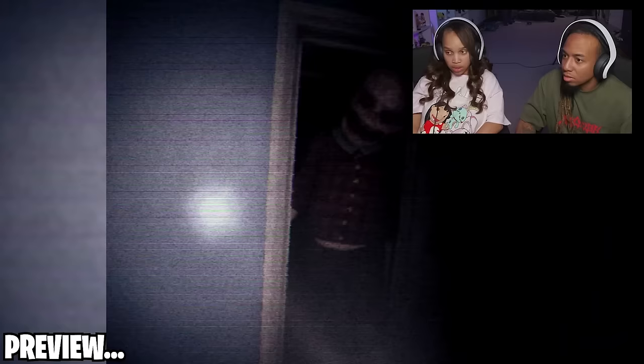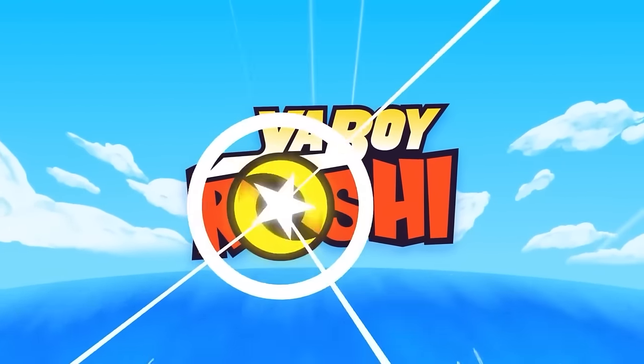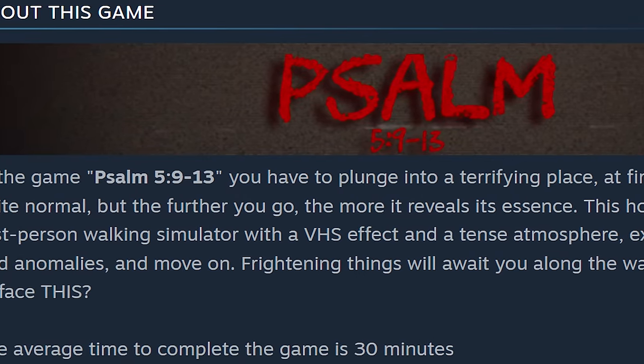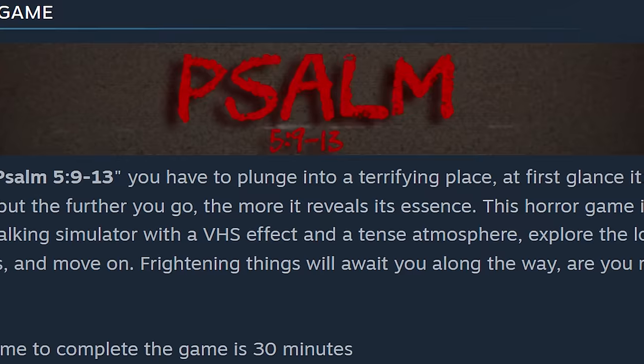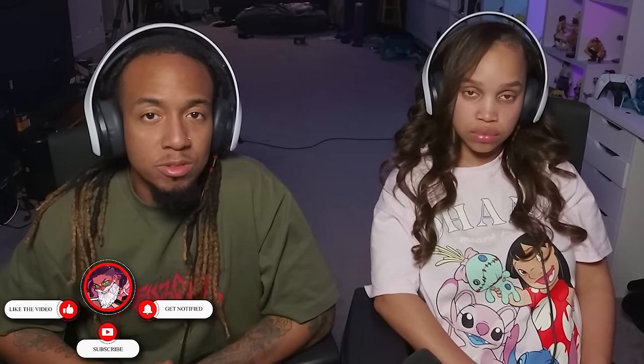What is that? Oh my god! Yo, what is everybody? Today we are here to play Psalm Chapter 5, verse 9 through 13. You have to plunge into a terrifying place. At first glance it is quite normal, but the further you go, the more it reveals its essence. This horror game is a first-person walking simulator with a VHS effect in a tense atmosphere. Explore the location, find anomalies, and move on. Sounds like a mix of some stuff. I know that the observation-type games are popular, so it seems like we might get a little bit of that — a little bit of walking simulator, some jump scares. Fairly standard experience these days. Let's see what we got, we're going to go ahead and jump right in.